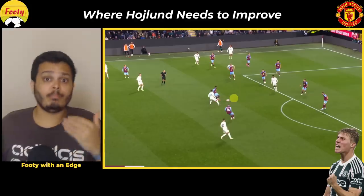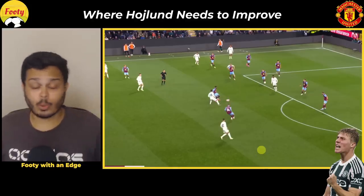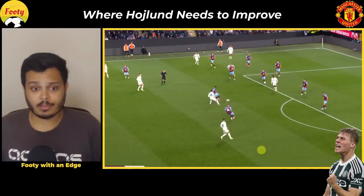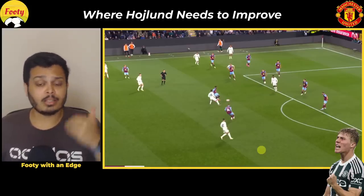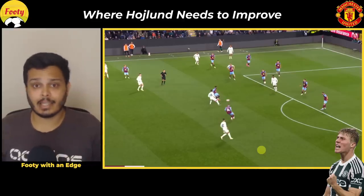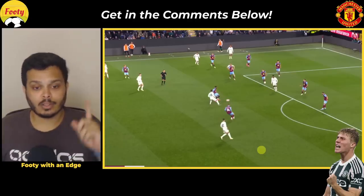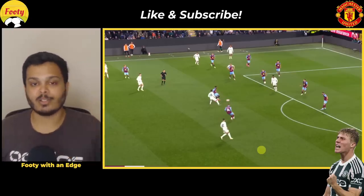Ronaldo and Messi in their primes were even better at this than Haaland and Mbappé can ever be. So if Rasmus Højlund can start picking out the right players with the right weight of pass, there's no telling how high his ceiling can be — because he can already hold up the play really well and has decent attacking intelligence. Drop your comments down below, thank you guys for watching, like and subscribe if you enjoy, and I'll see you next time.